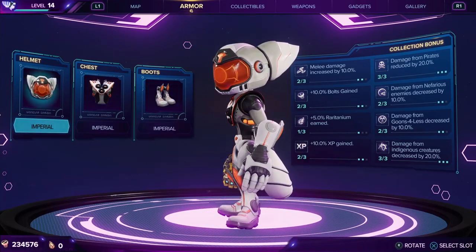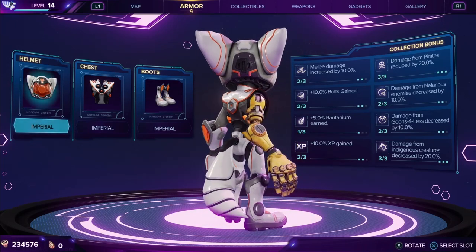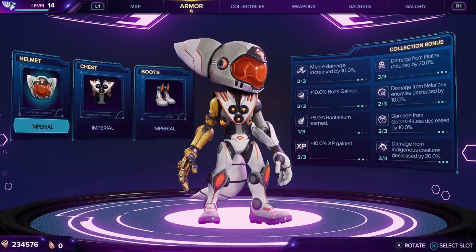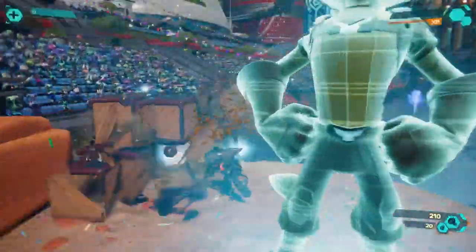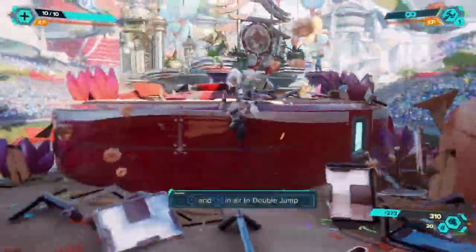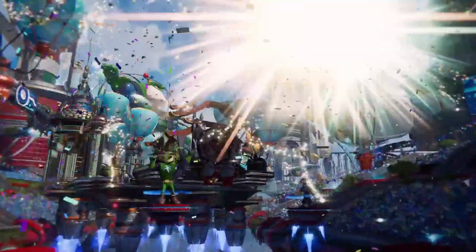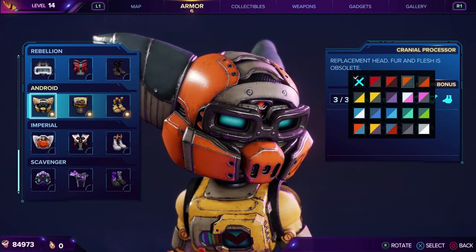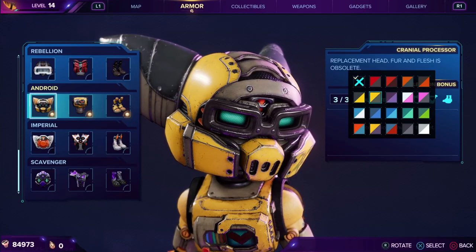However, it is worth mentioning that armor set bonuses in this game are active even if the player isn't wearing the armor that provides the set bonus. For example, if you like how the imperial armor looks but still want the 20% bonus bolts earned from the Carbinox armor, the set bonus for the Carbinox armor is active as long as you've unlocked it. This means you can wear whatever you want and still earn 20% more bolts. So don't think of these armor sets as worthless just because there's no set bonus — if you like how they look, consider upgrading to the Deluxe Edition.